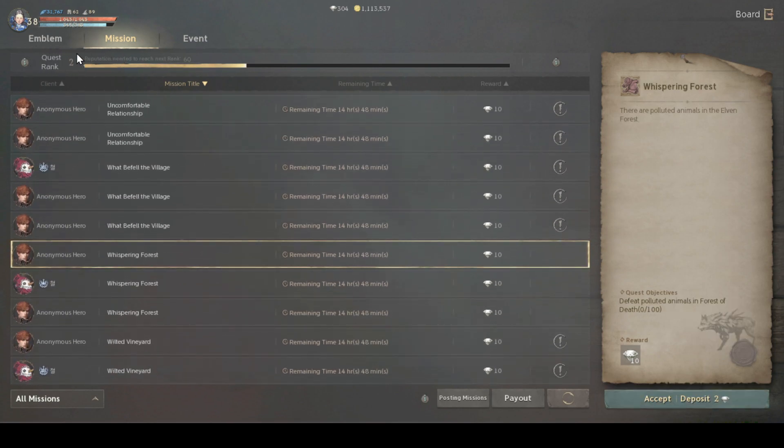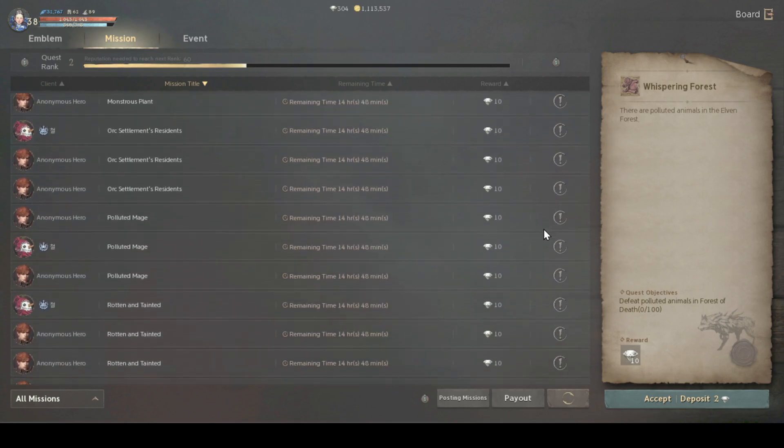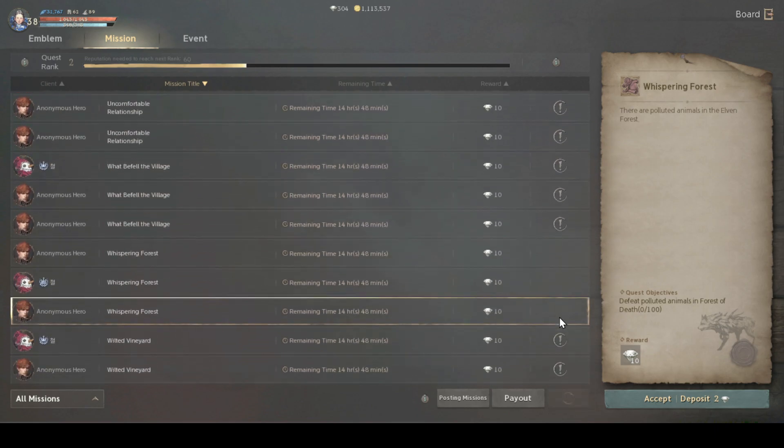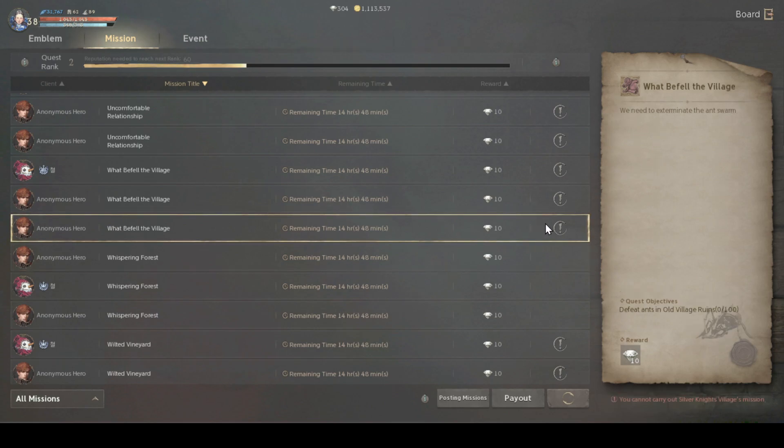My quest rank is just level 2, which means I can only accept a total of 2 quests. If I try to accept another one it says 'can't accept any more missions.' There will also be exclamation mark indicators on some quests. If there's no exclamation mark, you can pretty much accept that emblem quest. If there is an exclamation mark, it means you cannot carry out that village mission — you have not actually completed that quest even for the first time.